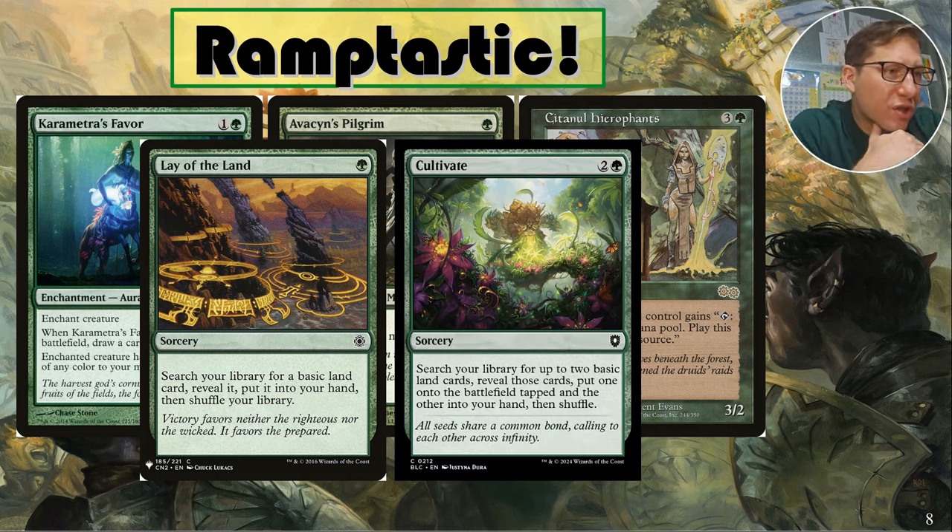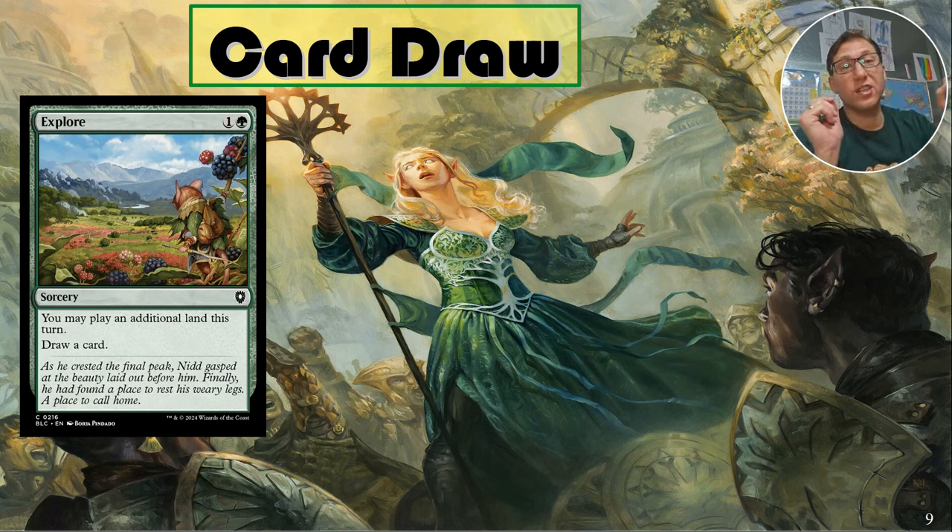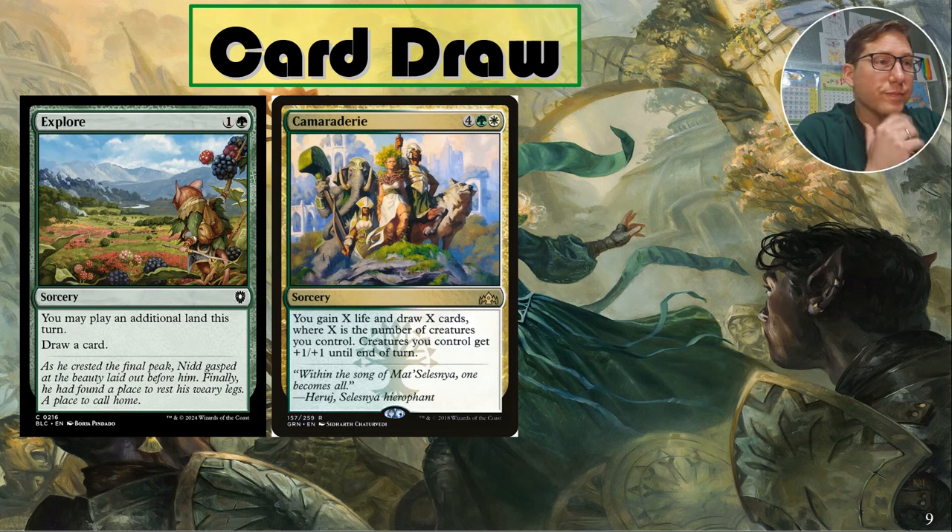Cultivate — search your library for two basic land cards, put one into the battlefield tapped and the other into your hand. It's doing both things: ramping and making sure you're getting your land drop. Just a great card and a very standard green staple. Card draw — Explore: you may play an additional land this turn and draw a card. That's ramp and card draw — two big boxes checked in your deck build right there. Explore is something I've featured before and I love it.